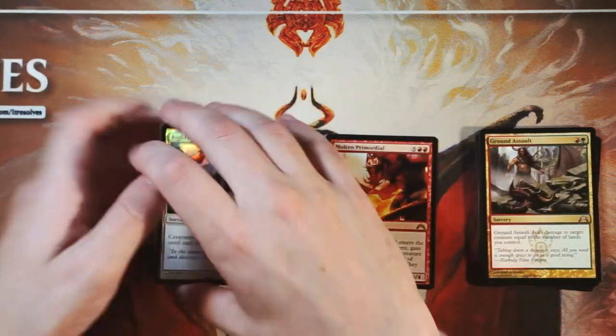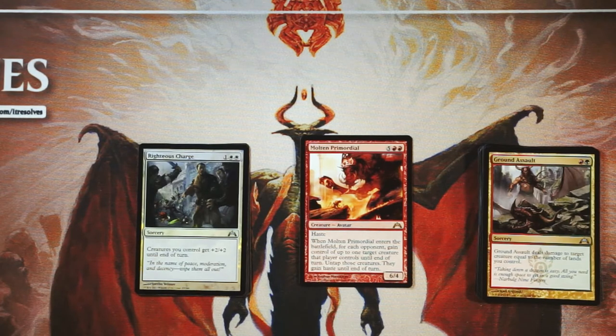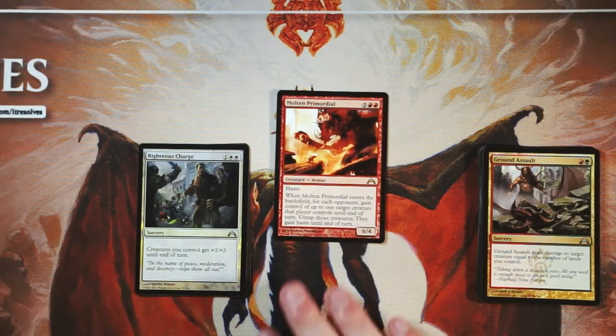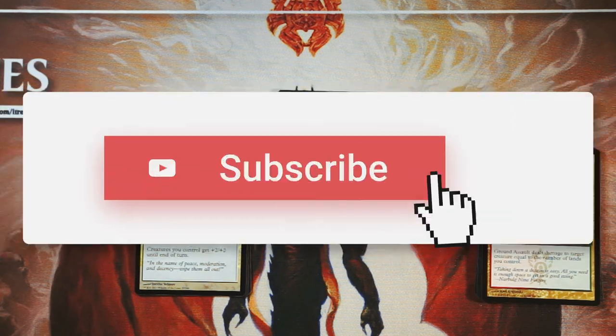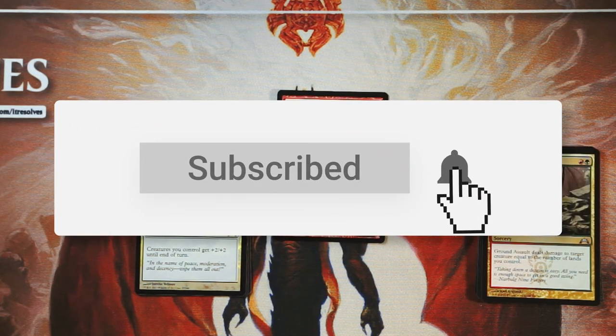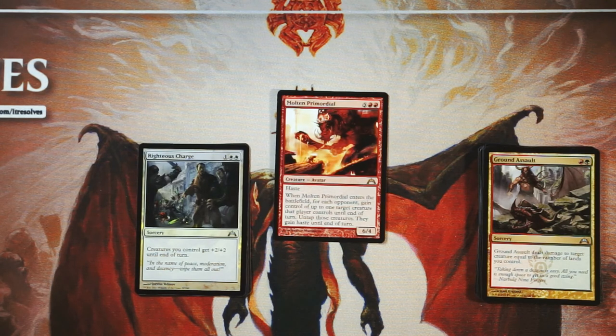Our swamp and night token aside, I think it's a very easy Molten Primordial. Some other good cards, some good options for sure, but that's just the bomb — that's what you're looking for. So guys, if you enjoyed this video, please make sure to leave a like or a comment down below. And as always, please make sure to subscribe to stay up to date on all of our awesome content. Thanks so much for watching guys — I'll see you in the next Crack-A-Pack episode.